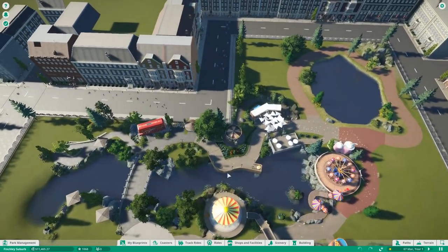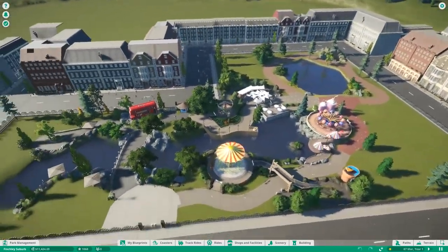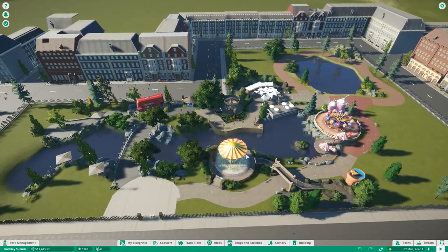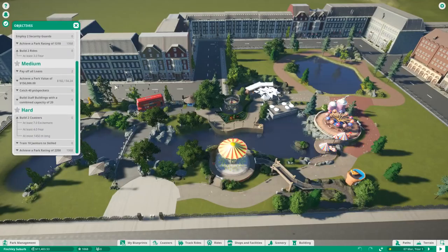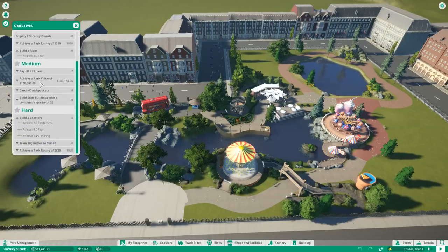If we hit continue we are in this scenario — a self-created little London park. I'm going to pause the game otherwise we run into problems because it starts up fast. Starting with the top left of the screen, you have three different buttons: the Help button which is also F1, the Notifications, and the most important one — the Objectives. This is very interesting because it leads you through the whole scenario. It already lists down what you have to do to fulfill the goals of each level.